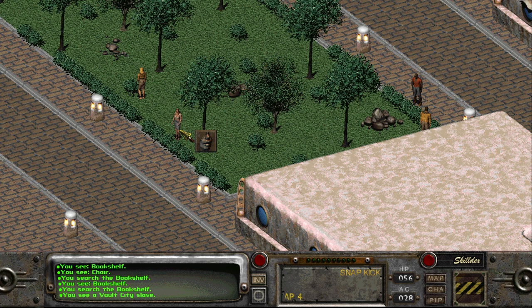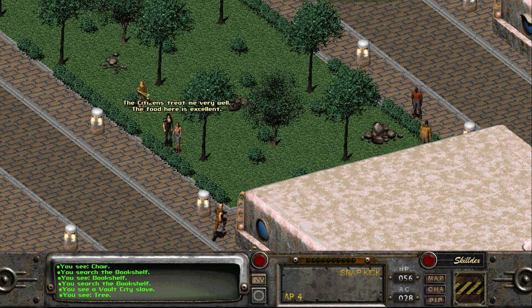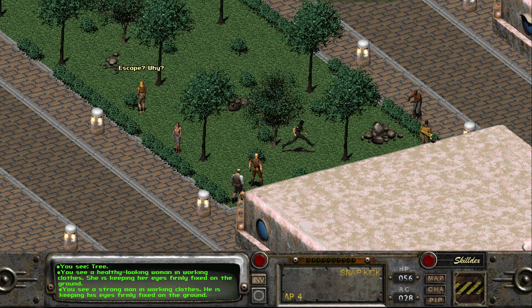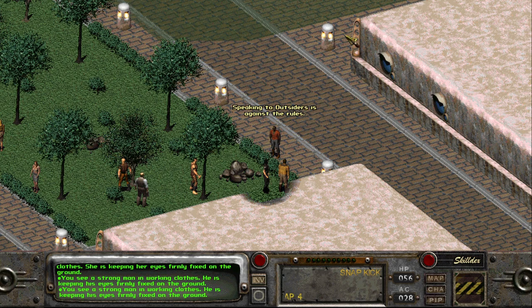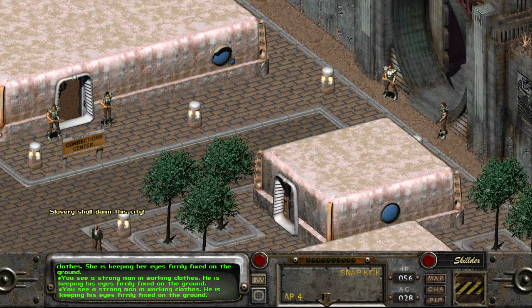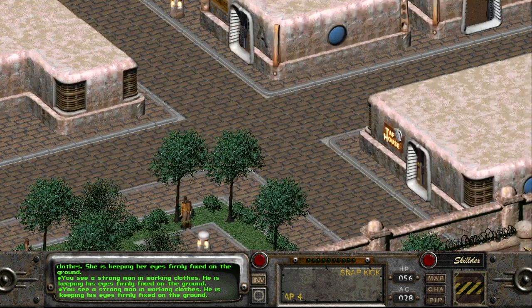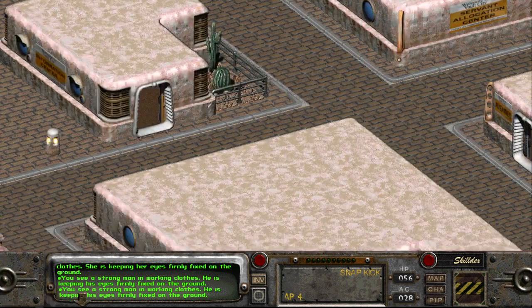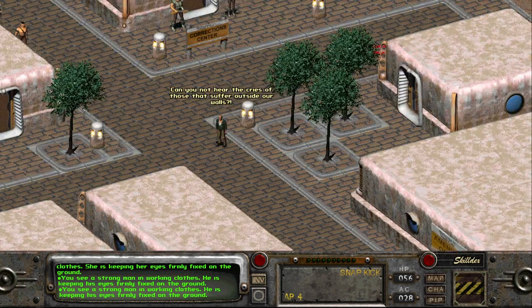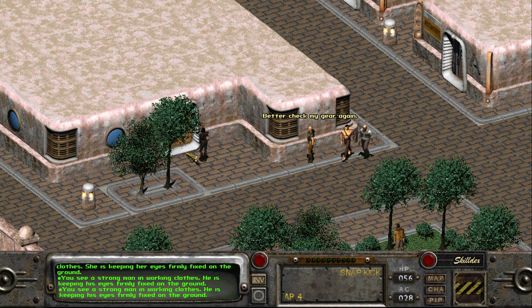I like how the game labels them 'Vault City slave' - they're not beating around the bush. Speaking against outsiders is against the rules. I did the correction center. I can't get in the vault. There's apparently a crazy man who gave me the briefcase. I just have this one building down here left to go into.